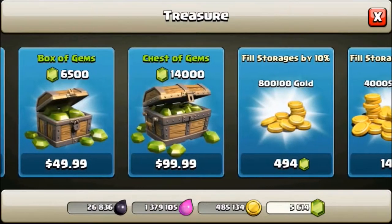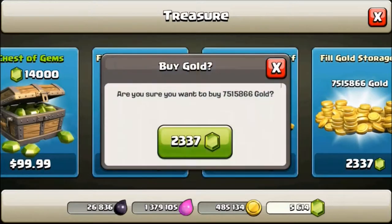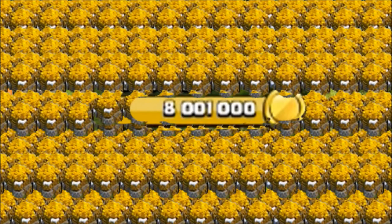Next up, we are going to fill my gold storages. There we go — 2,337 gems to fill all my gold storages. In case you didn't notice, there's all this money I just randomly have because of these awesome green things called gems, in this awesome Gemming Time that you guys are watching.